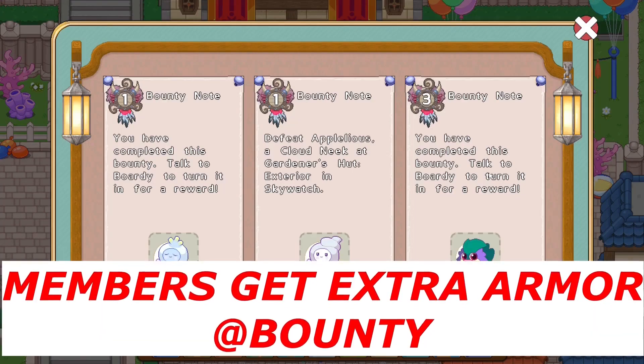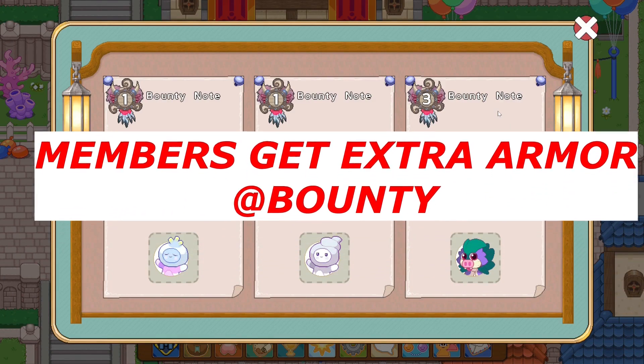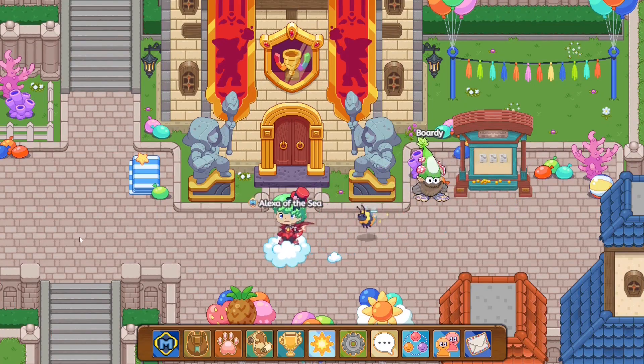A further thing I forgot to mention is the bounty board. Your bounty board may look different — you may have 1 bounty, or 1 and 5. Non-members are not able to do anything above 1 bounty. The faster you get 100 bounties, the faster you have access to hard armor. So this allows you guys to do bounties a lot faster in Prodigy and catch different types of pets much faster. You can also get a benefit from membership on the bounty board from bounty battles.